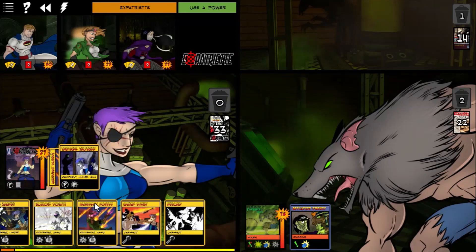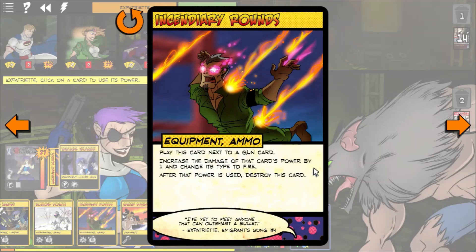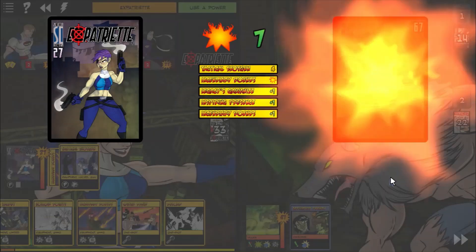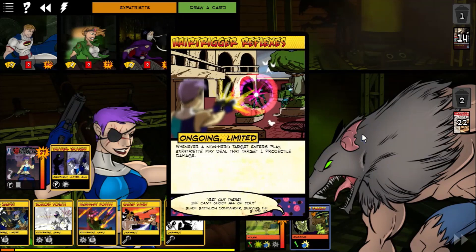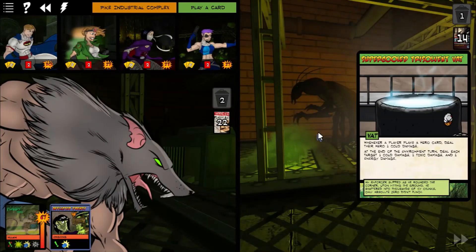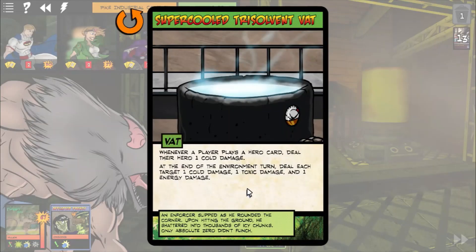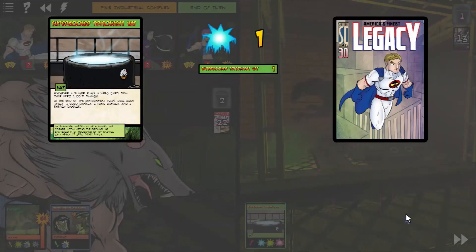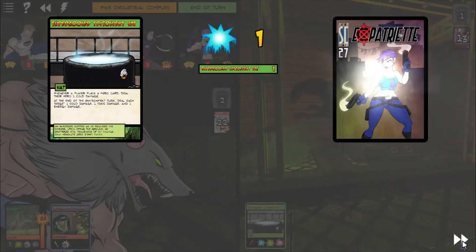Let's play this ammo card — increase the damage of that card's power by one and change its type to fire. We don't care about that, but we like increasing damage by one. Super cool Tri-solvent Vat just came out: whenever a player plays a hero card, deal their hero one cold damage; at the end of the environment turn, deal each target one cold, one toxic, and one energy damage. I hate that enough I might actually Grappling Hook it. This is all of us taking three damage, including Plague Rat.